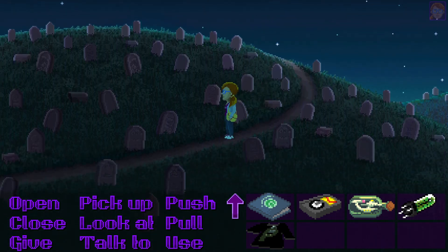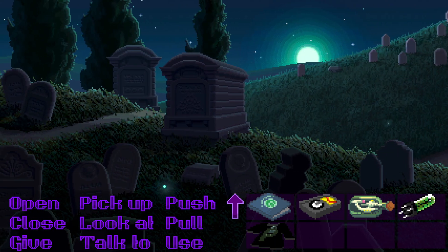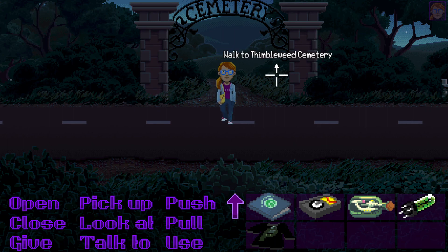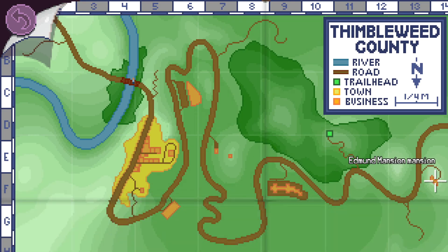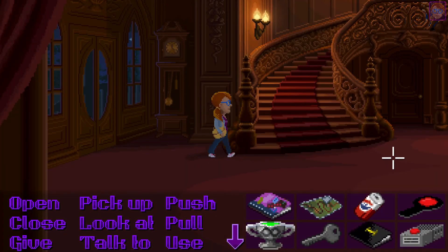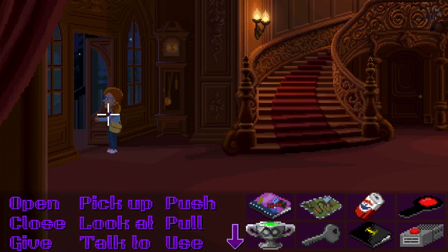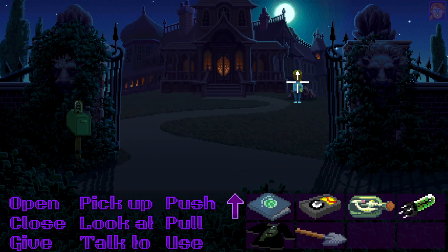I know we need the shovel to dig the X mark in the forest. This may be a waste but hopefully it won't take long. We're out of here — going to the Edmund Mansion. And yes, just as I thought — here's the shovel! Now we've got the rusty shovel.